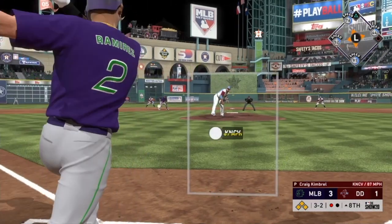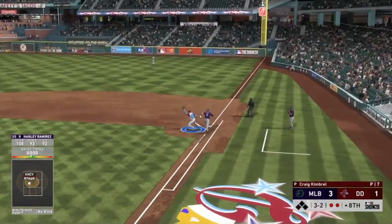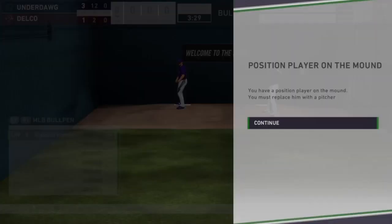I pull Sixto and send up a pinch hitter — Miggy gets an early hit, so the move pays off. But then I pop it up with Pierre — that is so unclutch. We've still got two outs to work with, but Hanley hits into a double play on a knucklecurve. I smoked that ball on the ground but it turns into a double play — unbelievable.